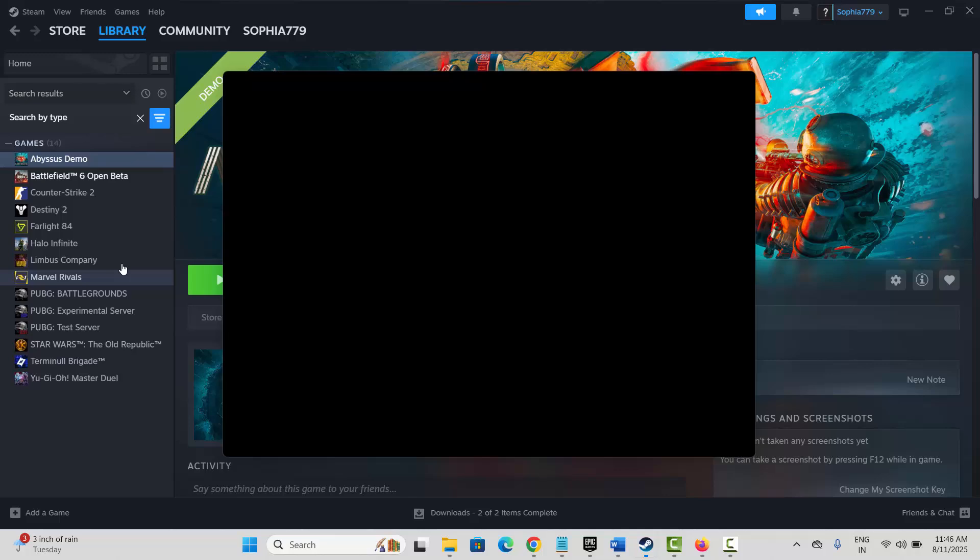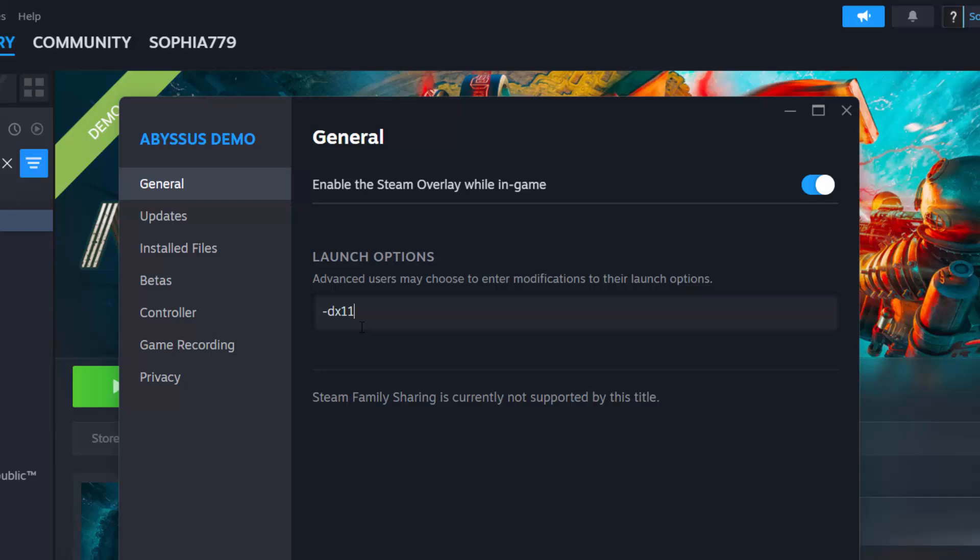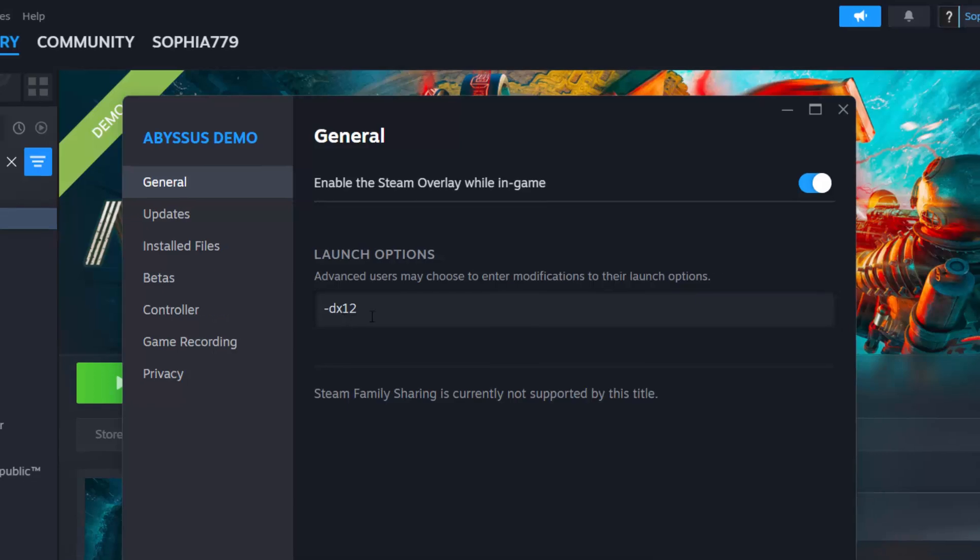Under General, in the Launch Options field, type -dx11 and check if you can play the game. If not, then type -dx12 and try to launch the game and check if the issue is resolved.